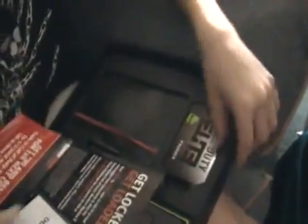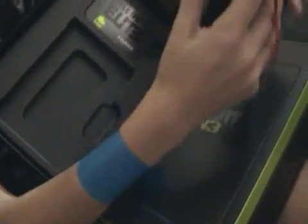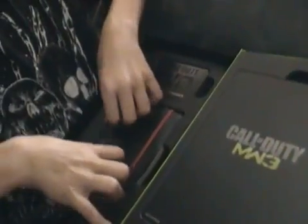Got the case, and as you can see it comes with a Call of Duty Elite card, a book of like the timelines — like a diary or something — certain things in there, like kill Makarov. It's like a diary of what you had to do in MW2 or whatever.